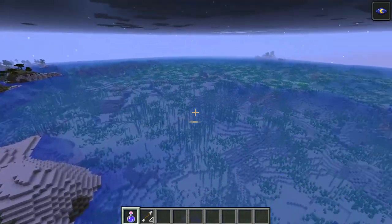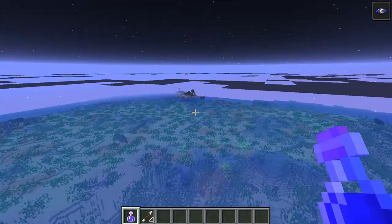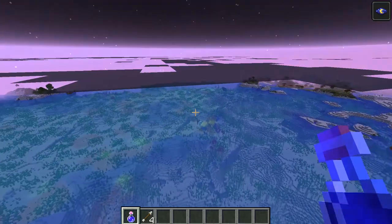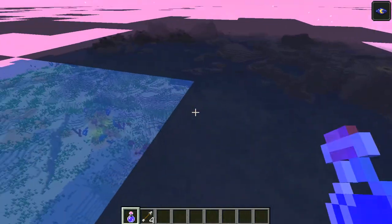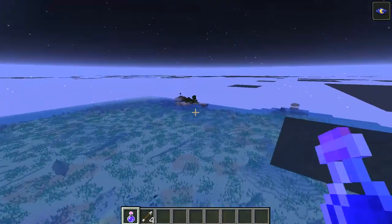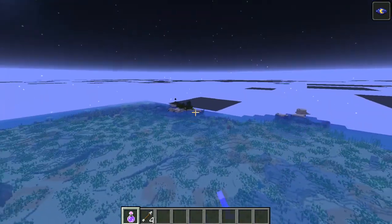As you can see — big ocean biome! You could probably build a couple dozen underwater houses in here. Also there are tiny islands off the village. There's a village right there, and you've got all these tiny islands. One of them's got a shipwreck, I think — yeah, that one.